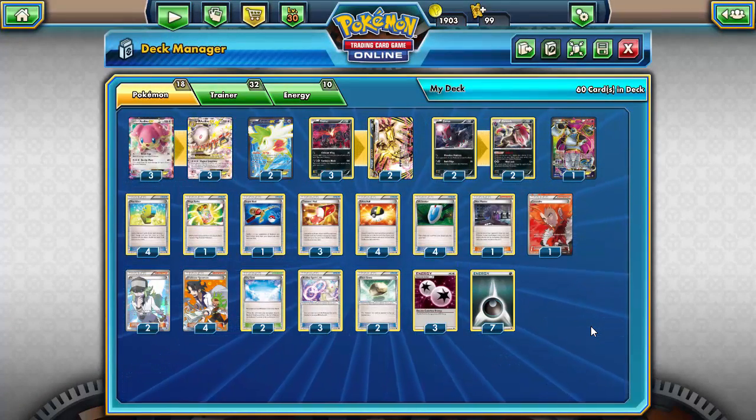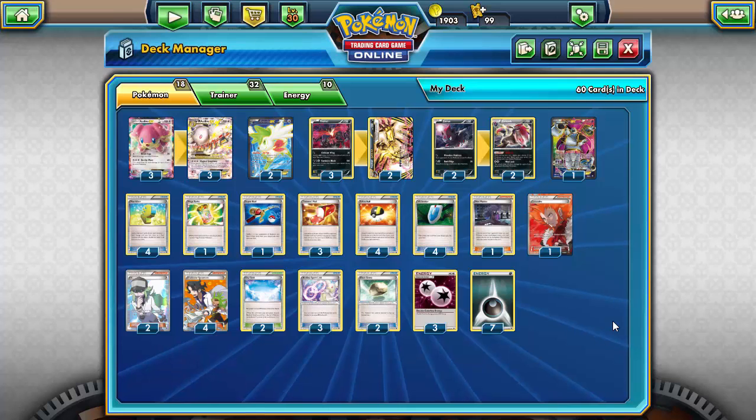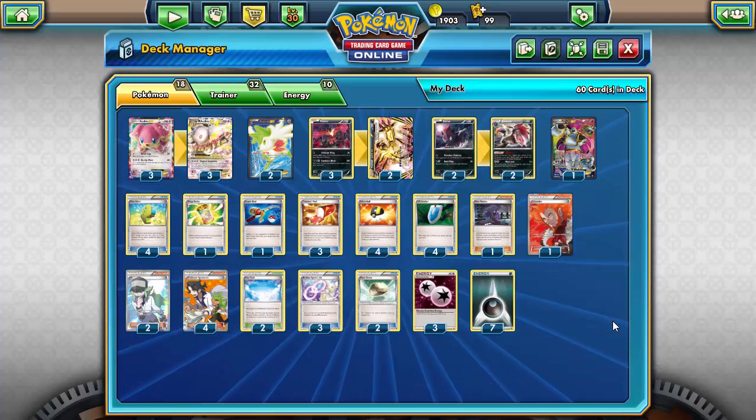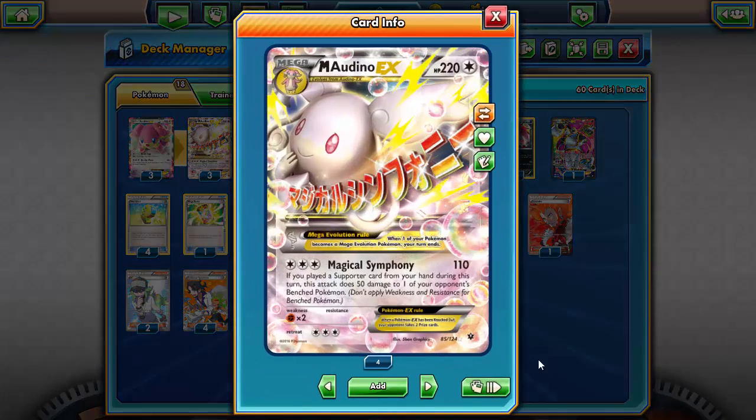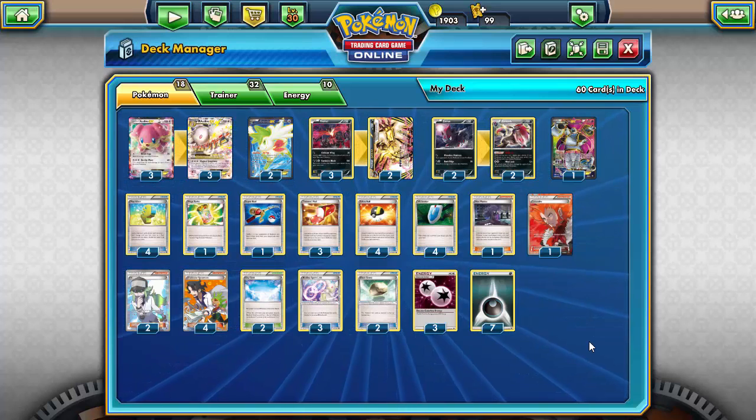This is a really good attack, but the problem is that things great at spreading bench damage — like Bats and Fortress — all got rotated out. I wanted to bring you a deck that works in the new Standard format, so I was thinking what could go with Yveltal Break to make a solid deck. I decided to go with what I previously called 'Night Spear on steroids' — Mega Audino EX with Magical Symphony: 110 damage, and if you played a Supporter from your hand this turn, this attack does 50 damage to one of your opponent's benched Pokémon. These two combine very nicely — Mega Audino gets the damage out there for Yveltal Break to take advantage of.